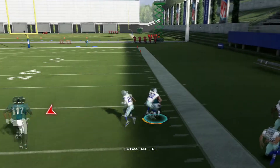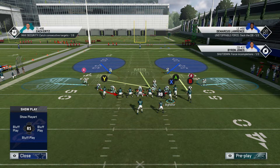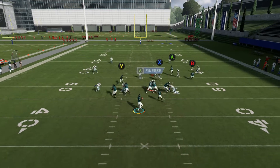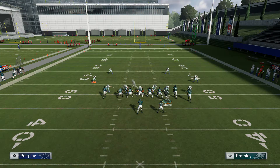Now if they start to base align and prevent that misalignment in coverages, we still have routes that beat man and zone coverage all over the field. So you just have to be patient and pick the right read — whether it's the slant, the corner out, or the C route. And again, we're highlighting the C route right here.